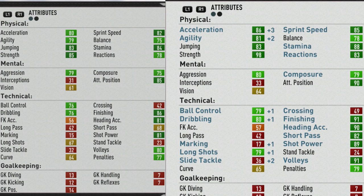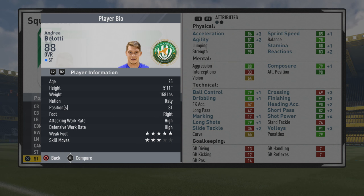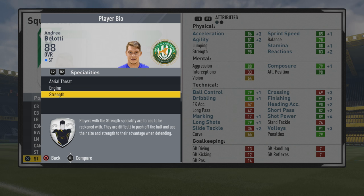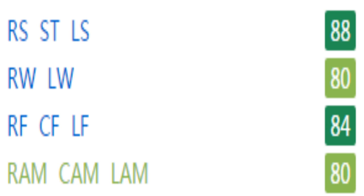Physically, strength got a lot of improvement. You can see a little improvement here and there to the pace, along with the stamina. Mentally, plus 5 to the attack position. Then technically, finishing, heading accuracy, short pass, shot power, long shots, and volleys got the majority of the growth. He's a very good striker overall — right-footed, high/high, 5-star weak foot, with aerial threat, engine, and strength specialties.